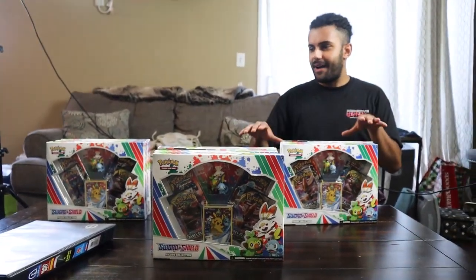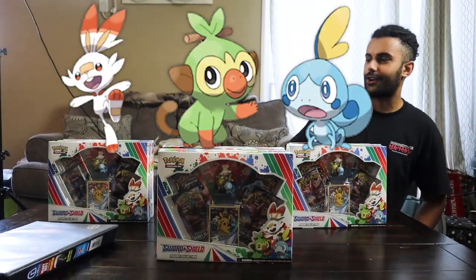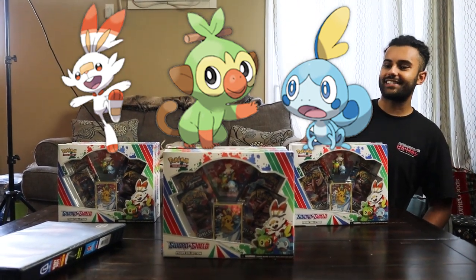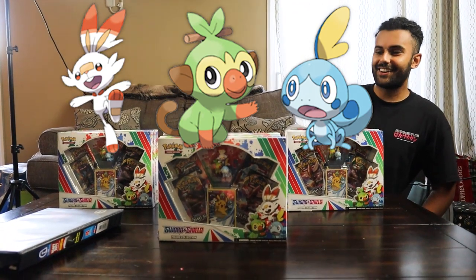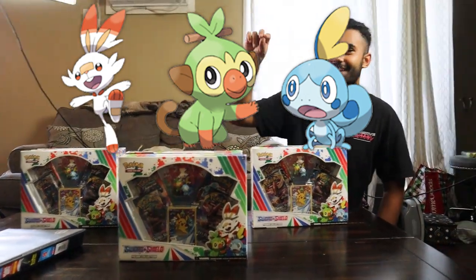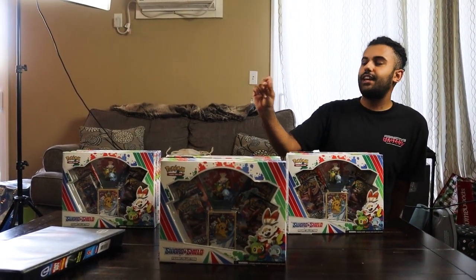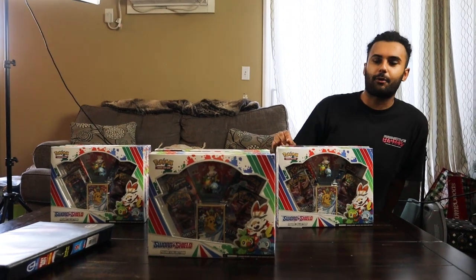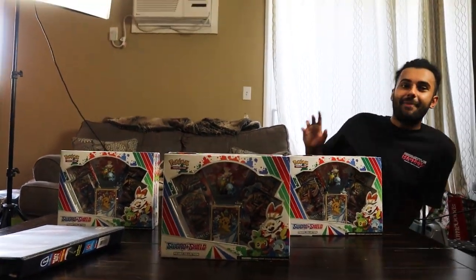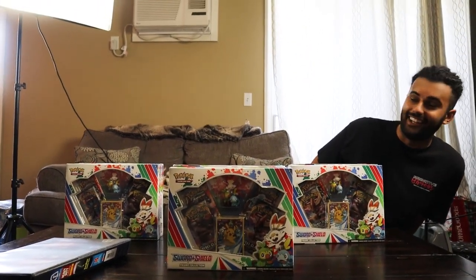So we have them here - nine boxes in total. Three over here, three over here, three over here. On screen, all three starters: the Scorbunny, Grookey, Sobble. Which starter do you think is going to have the best pulls? I guess I'll go with Grookey. I'm going to go with my starter, Scorbunny over here. Whoever gets it right, you get to keep the cards of the other Pokemon. Unless Sobble wins and nobody gets nothing. Pick your starter on screen right now, Rep Pack - who do you think is going to win? Let's get started.